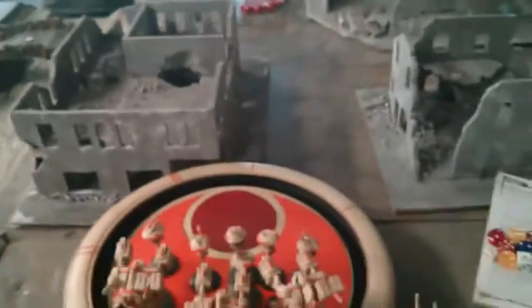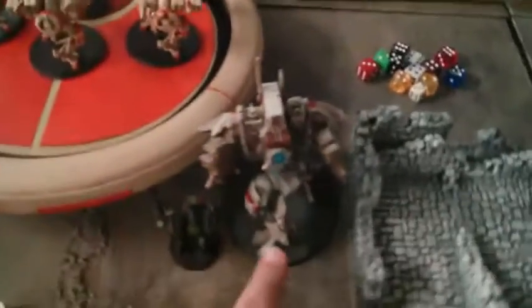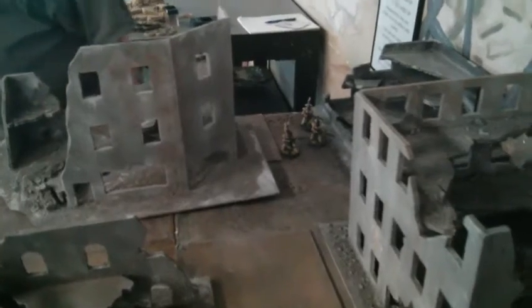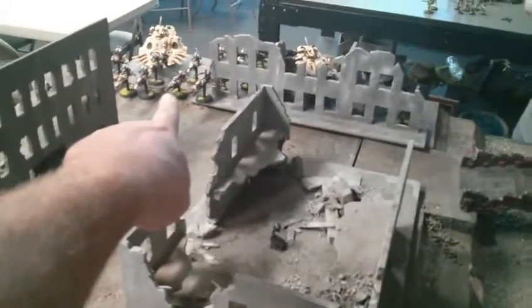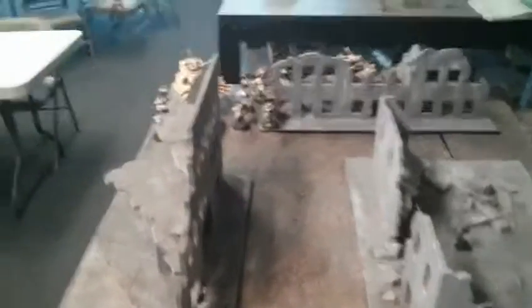I went first. The commander jumped down and joined the Ravana. Since those guys couldn't shoot at anything they just moved up. The Ravana killed two Wraithguard over there. This Riptide shot through the building and did nothing — they made their cover save. The other Riptide shot straight at them and they also made their cover saves.